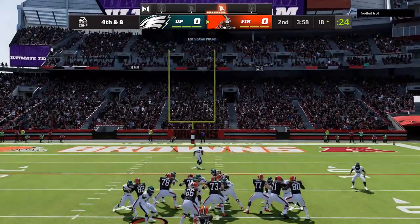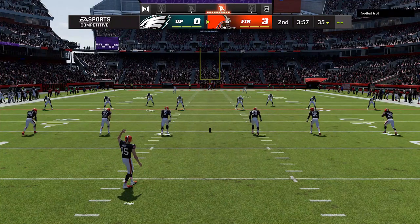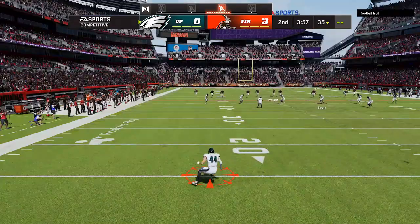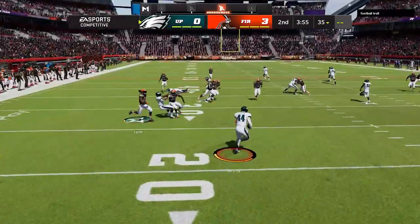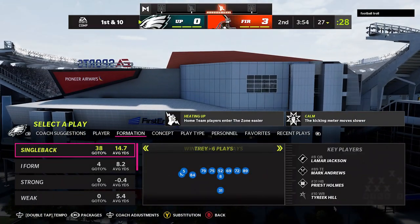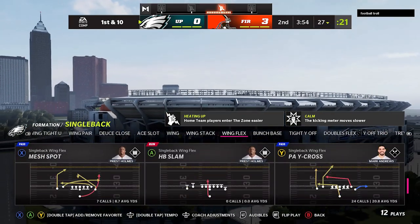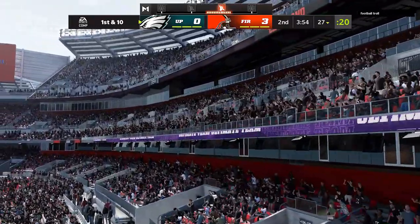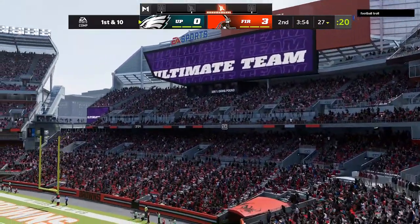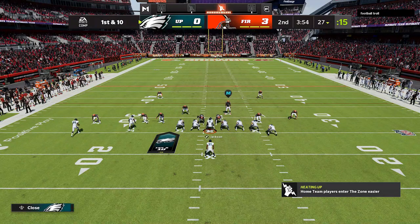After those major gameplay updates, we have some franchise updates. The first one is they fixed an issue where scenarios were incorrectly awarding a development trait upgrade even though the goal was not reached. So they fixed that — now you actually have to do it properly to get that development trait. They also fixed an issue where some scenarios were not tracking properly due to a bug with a stat type, which is something I've noticed throughout the entire game, even in practice mode where stats are completely inaccurate based on how often I've run a play.